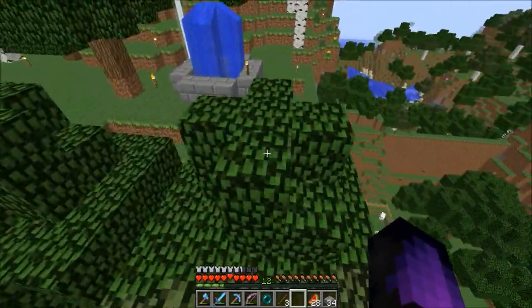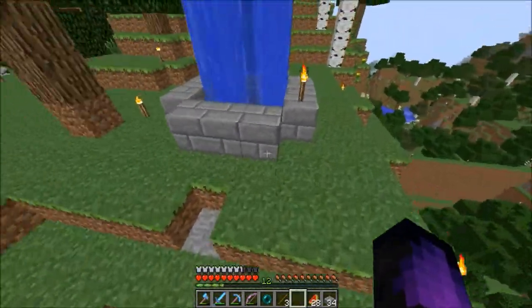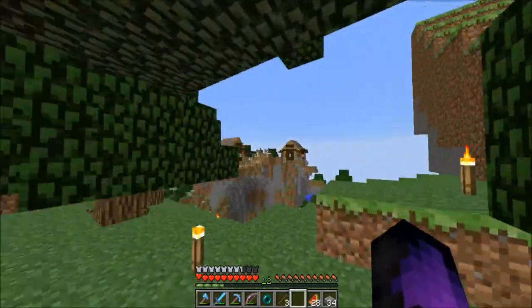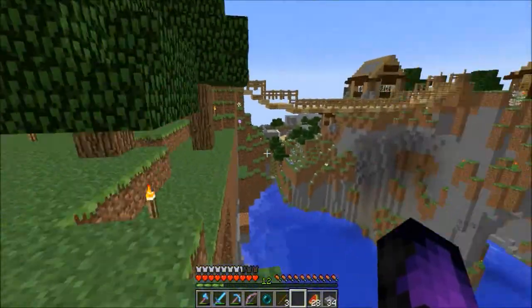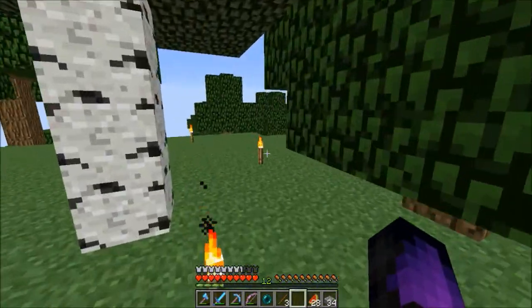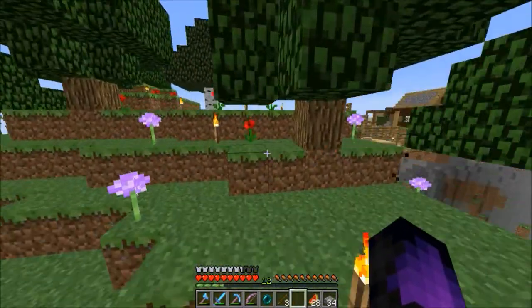We're at TR Rob Dog's base because, as you know, in one of my episodes I said I wanted to build a house here because he's building a big village — he's got these houses over here and stuff. I asked him about it and he said I could, so I'm going to show you guys what I built.